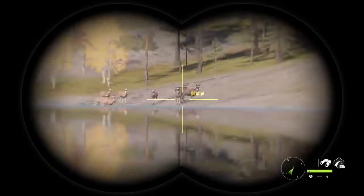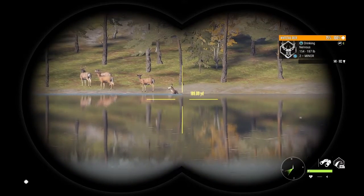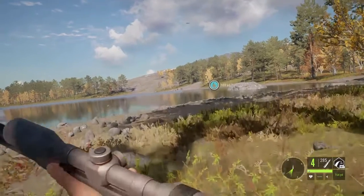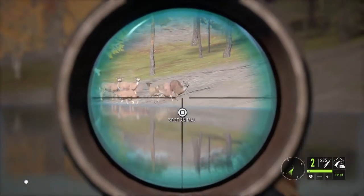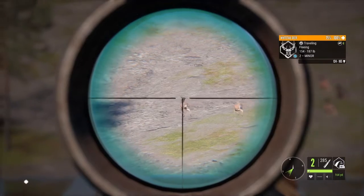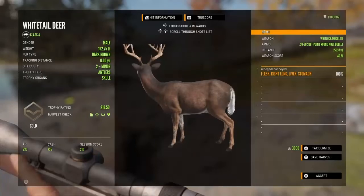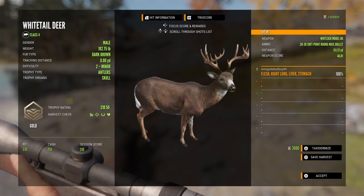A couple of these whitetails came back into their zones. These guys are about almost 200 yards out. This one's giving me a perfect broadside — I'm going to use the 30-30 on this one. See if I can get some follow-up. Didn't really want to shoot a doe — oh, that's a buck. You should still go down from that anyways. Let's pick this buck up — it's going to be a gold. Got a right lung, liver, and stomach at 151 yards. Scoring 218.